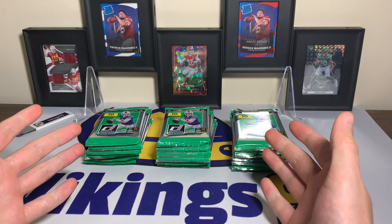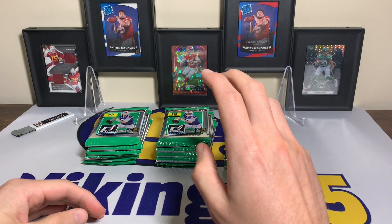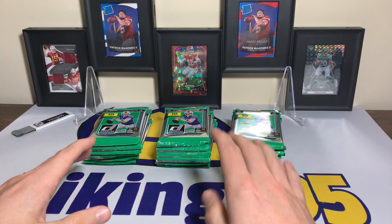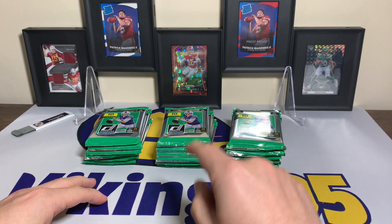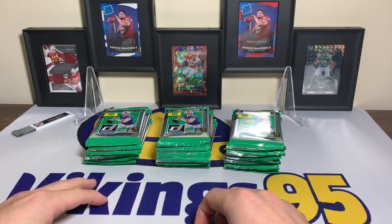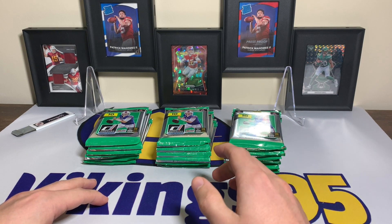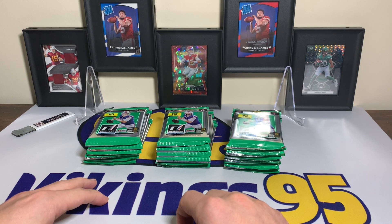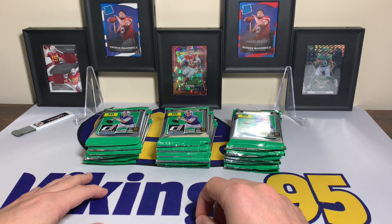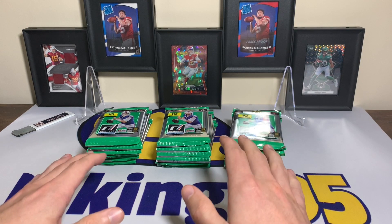There's a Brock Purdy in here, so I am excited about that — rated rookies, autos. I believe he's in the optic short print set. So 400 base, 100 rated rookies. There are two base variations per case with the full name variations, so those are rare. There are four optic preview rated rookies per case — nothing guaranteed. There are two super short prints per case, which are the Gridiron Marvels, Night Moves, and the Rated Rookie Premium.